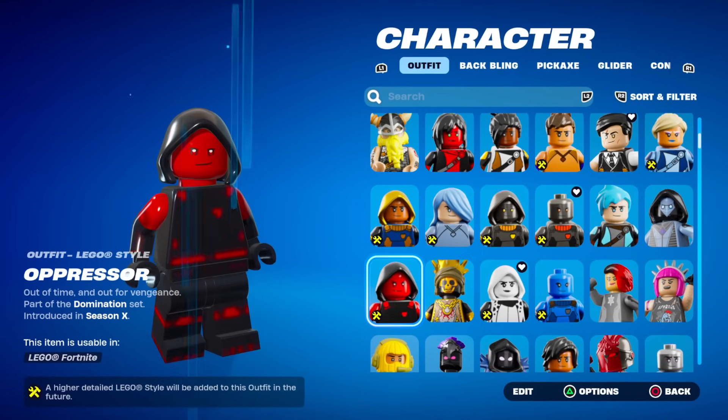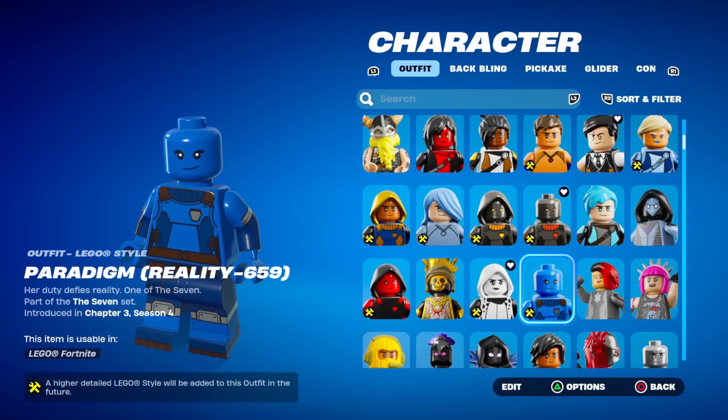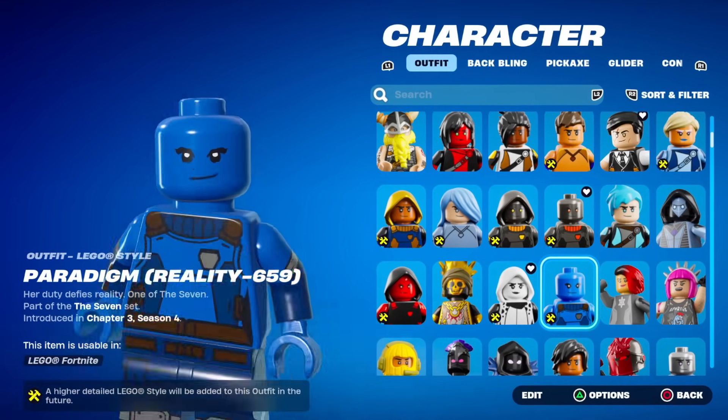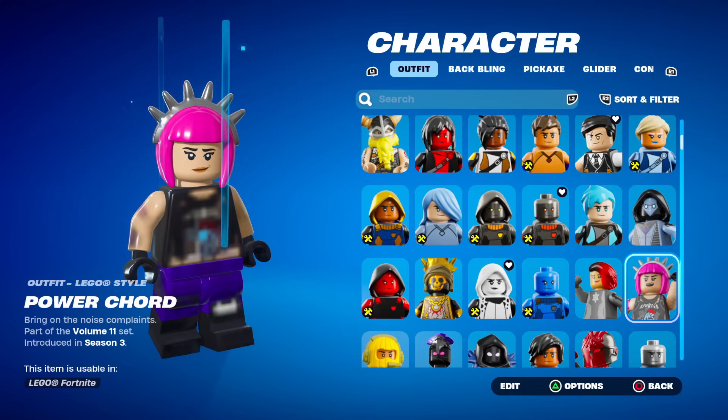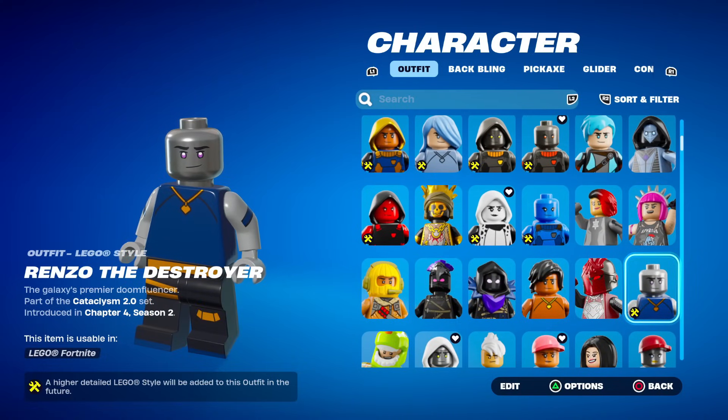I'm pretty sure Fortnite did say they are going to be making some of these more detailed, but things are just going to take time. For example, the Paradigm is literally nothing like the Paradigm. But then you have Power Chord which is really good. So yeah, they're kind of mixed up right now.